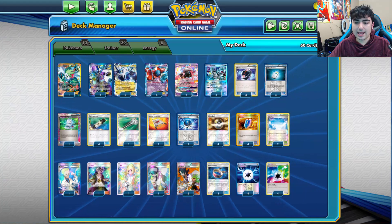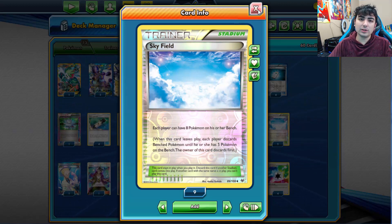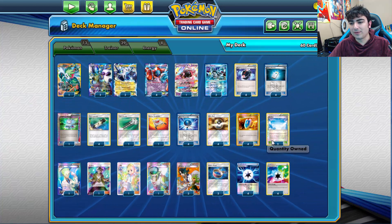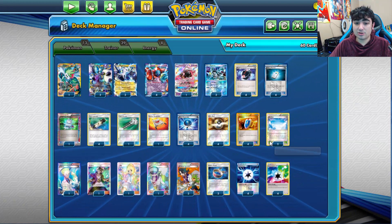Of course we've got Sycamore, Lillie, Guzma, Computer Search, and Ultra Ball. We're running two copies of Skyfield because we're going to be using a lot of bench space. I thought about using Thunder Mountain to make Thunderous's attack free, but Skyfield just feels too important and the deck was already tight. Also notable: Prism Energy — an old card that counts as any type of energy when attached to a basic Pokemon, like a Rainbow Energy but with no damage counter placement.